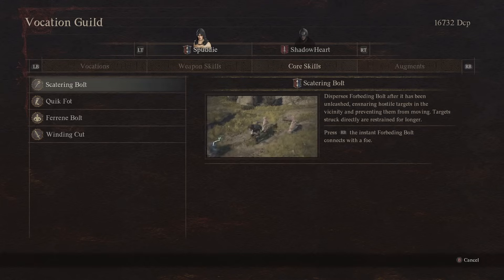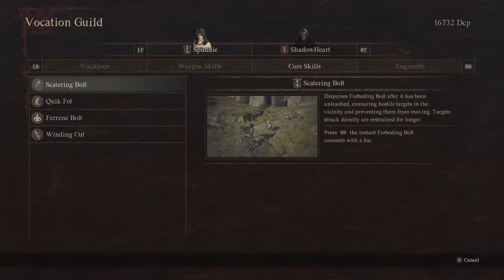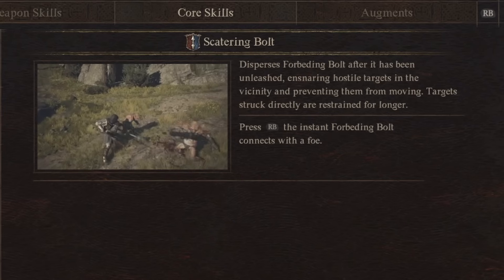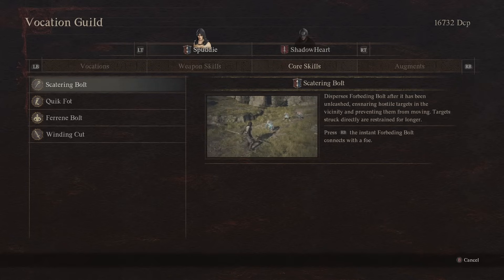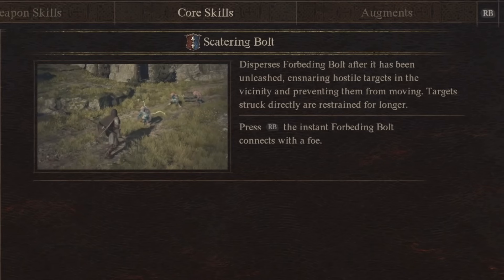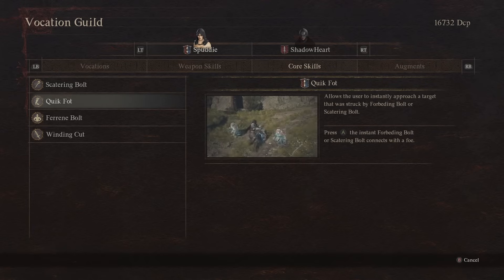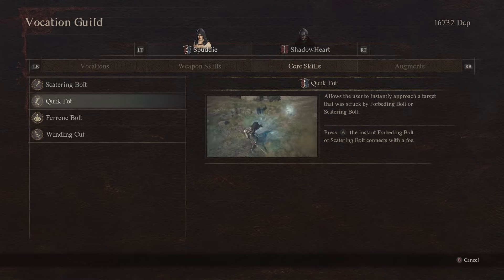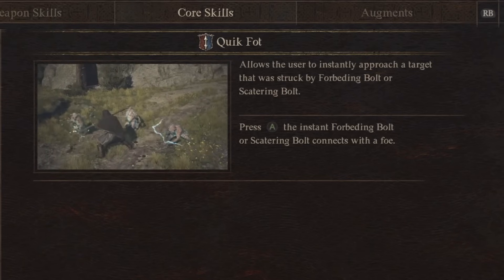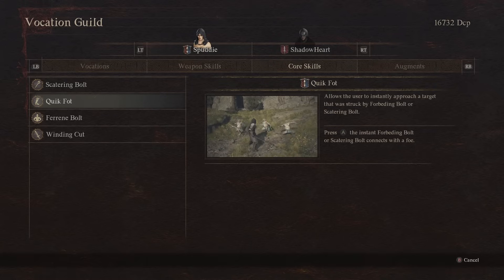What does Mystic Spearhand have in its core skills? Because the skills don't take any slots, you will learn them anyway as you level up the vocation. First of all, you get the ability to shoot Forbidden Bolts. This bolt can stop the enemy so you can unleash your power and destroy them really easily while they're prevented from movement. As Mystic Spearhand, you also get the ability to instantly approach a target that was struck by these bolts. Make sure to learn it as fast as possible — it's super fun and makes the class very mobile. You just press jump after your bolt connects with a foe and you are instantly teleported to them.